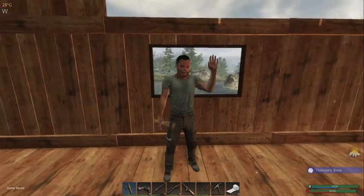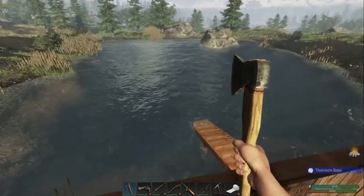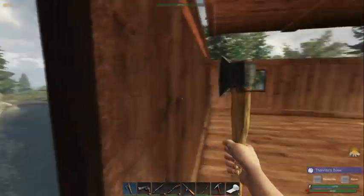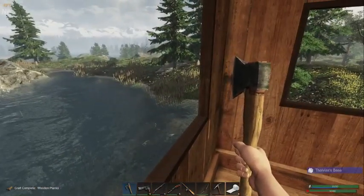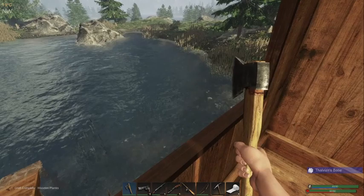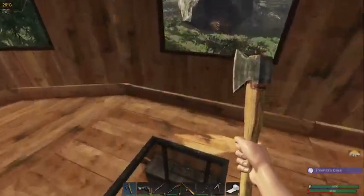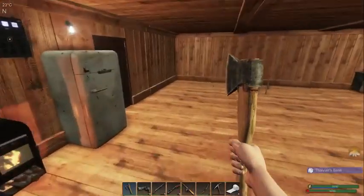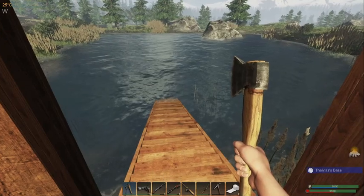Hey everyone, welcome! This is Ty Bias and this is Subsistence episode 10. How are you doing? Wow, we made it to episode 10 already. Cool, how's everything going? I hope well. We got to get down there and get those clams — let's get down there and grab them. I need my pick.